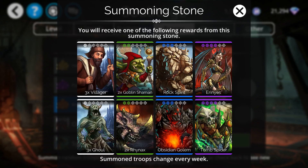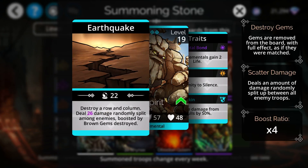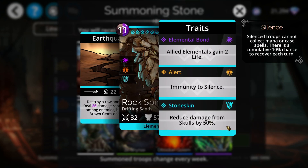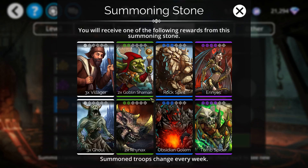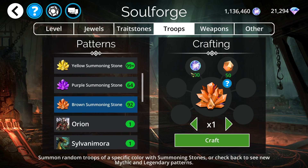For brown, it doesn't have much that's good this week either. Rock Spirit seems to be — I remember using Rock Spirit a lot when I was a lower level, because it destroys a row and a column, deals damage randomly split among enemies, boosted by brown gems destroyed with a boost ratio of 4. So it adds 4 damage per brown gem destroyed, and it has skull reduction by 50%. Maybe try to get that, but you probably already have it, because I'm pretty sure you can get it in gold keys. Not much there for brown either.